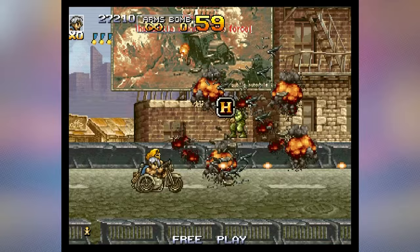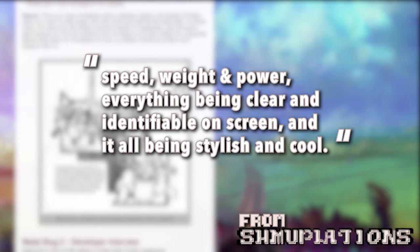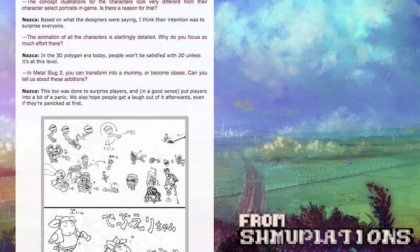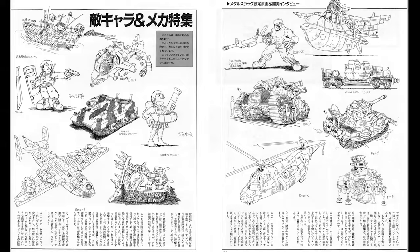Before we properly deep dive on some animation, let's go over the research. Developer interviews and coverage are pretty scant on the Metal Slug series, but there are tidbits around the internet. In a developer interview with Neo Geo magazine, NASCAR, who were later absorbed into SNK, speak of their main design concepts being to portray a good sense of speed, weight and power, everything being clear and identifiable on screen, and it all being stylish and cool. NASCAR said a core concept was a refreshing game overflowing with flash and extravagance that would relieve daily stress, and that they wanted player characters to feel real to the world and not be boring, even if it meant extravagant animation that didn't aid the gameplay any further. Specifically with Metal Slug 2, NASCAR said: in the 3D polygon era today, people won't be satisfied with 2D unless it's at this level.